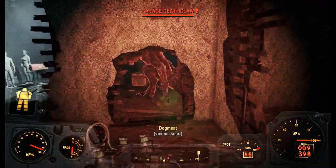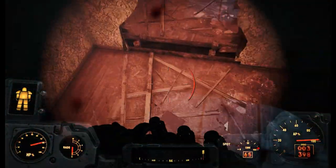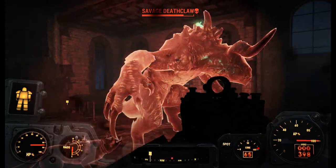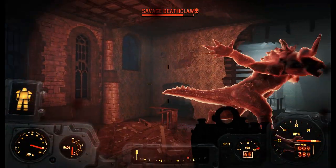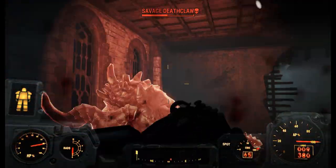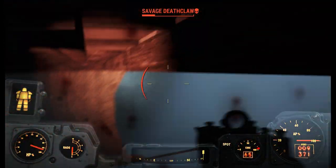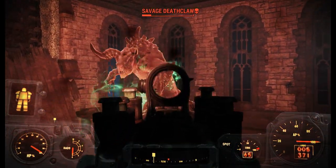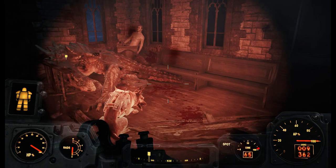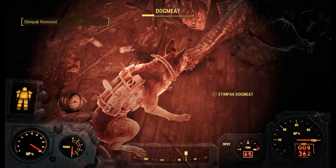Oh shit, there's a big-ass Deathclaw! That's not good. Ran out of ammo — hold on. Come on, dogmeat, get him! This is also on Survival Difficulty, so if I die I apologize — but I don't think I will. You guys gotta get out of this corner. There we go. This guy is done for. Yeah! Savage Deathclaw down! Sorry, let me heal you up, dogmeat.